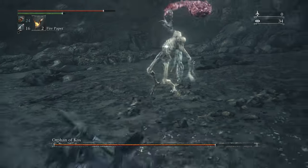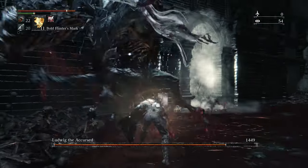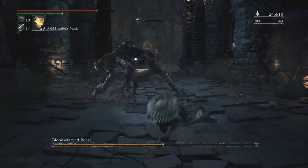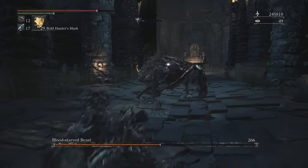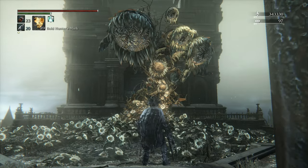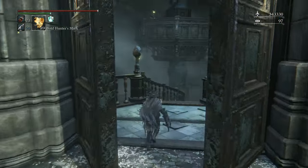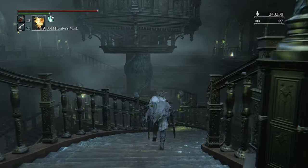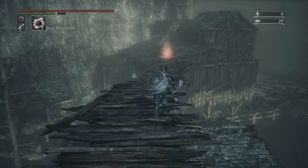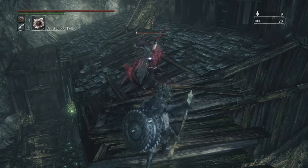Lady Maria, Orphan of Kos, the infamous Horseman. Not only that, but this DLC comes with new weapons for your hunter to try out, like the Pizza Roller and the Rakuyo, which I actually used for the first time in my most recent playthrough. Something that not many people talk about when it comes to this DLC are the areas, because if you were to ask me what are some of my favorite levels or areas in gaming altogether, one of them would be Fishing Hamlet, without question.